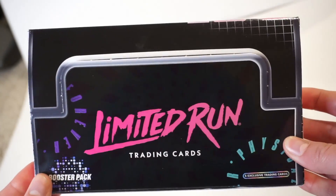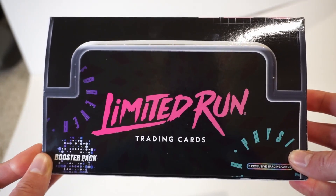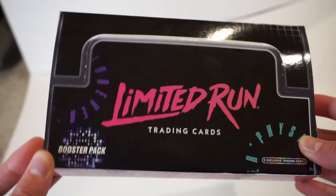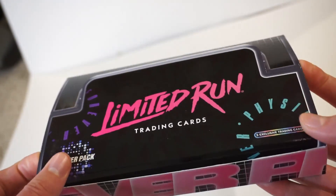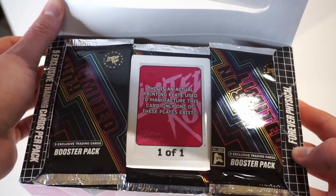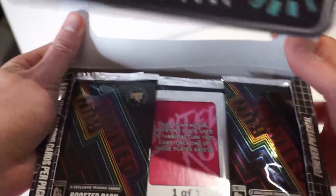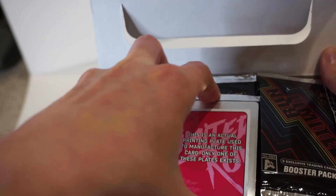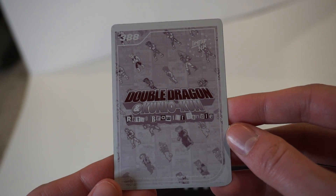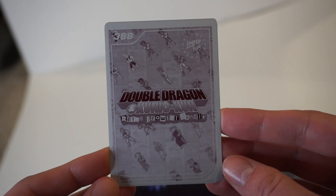I wanted to see if the proof card might make up for the value of this box so I can essentially have all the cards for free. This thing comes with about 180 cards compared to the Hobby Box, which has very few. I've just taken off the plastic — you can see this opens like a normal booster box, you can pop the top. This is the printing plate proof card, and this is where the value is going to be. It is a Double Dragon Kunio Kun Retro Brawler Bundle — $388. If somebody's interested, hit me up on any of my social media accounts.